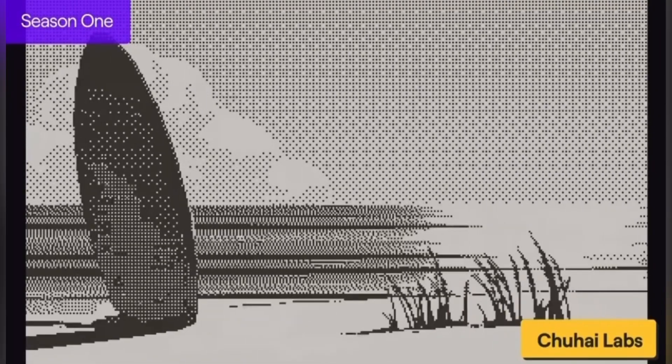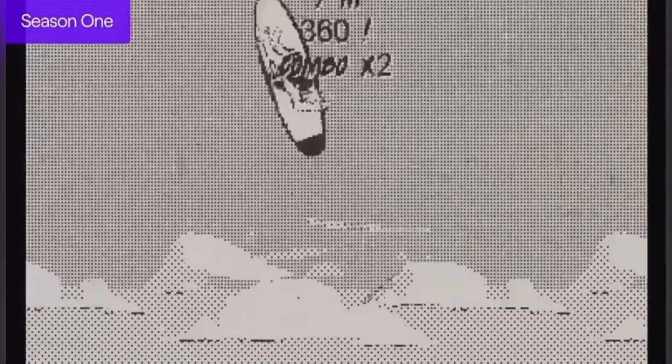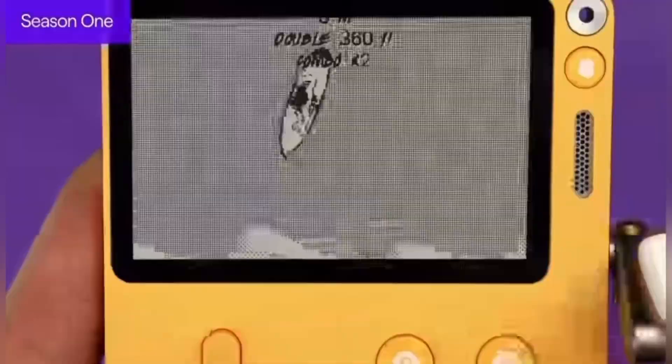This next game is a pretty fun game. It's also a crank-based game called Whitewater Wipeout. You use the crank to control this guy's surfing, and you do tricks to score bonus points. This game looks awesome — just look at the high jumps.